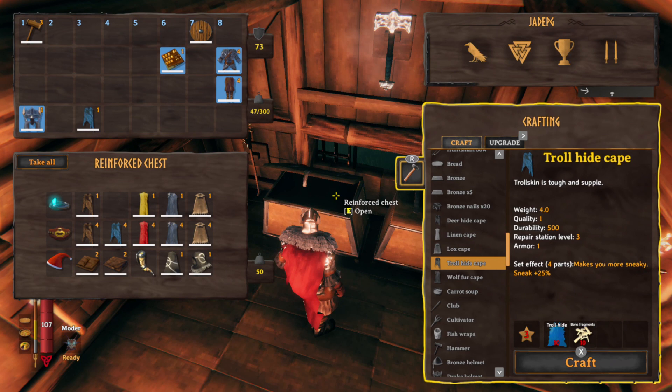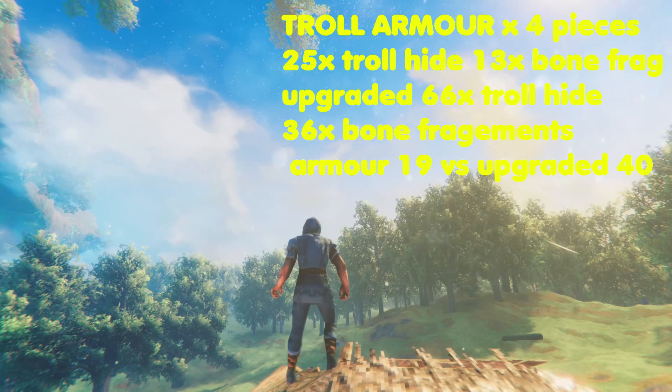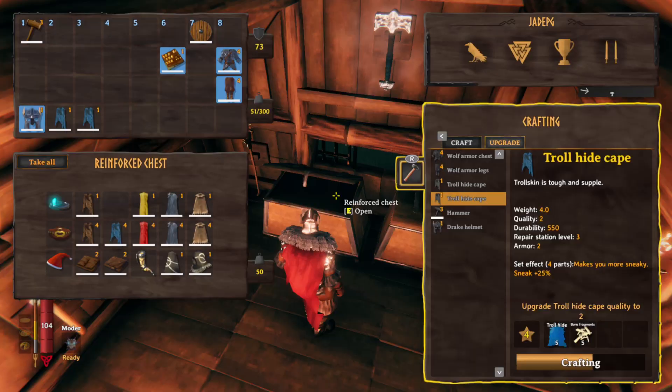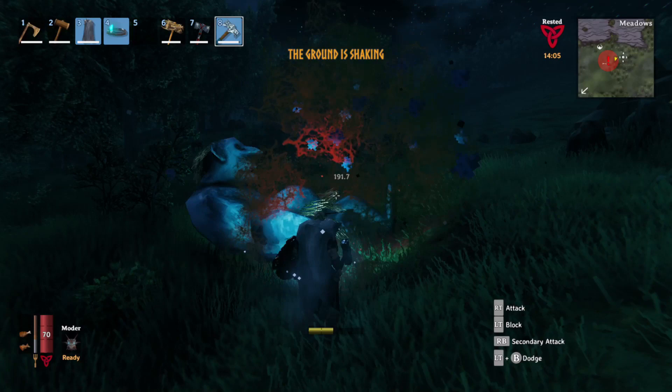You unlock the troll stuff by killing trolls — you can sometimes get up to 3 pieces of troll hide when you kill one, but it's not always guaranteed. To make all four pieces of the troll set you're going to need 25 troll hide and 13 bone fragments, with the cloak being more expensive than the other three pieces. To fully upgrade it you'll need 66 pieces of troll hide and 36 bone fragments for the cape and helmet. On average, you'll probably have to kill at least 8 or 9 trolls to complete the full set, then maybe 10 to 20 more to upgrade it completely.